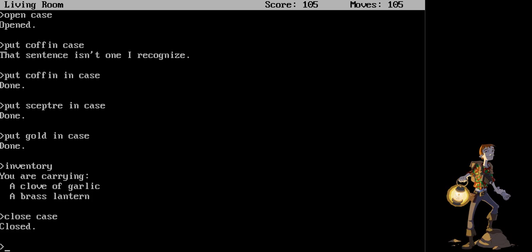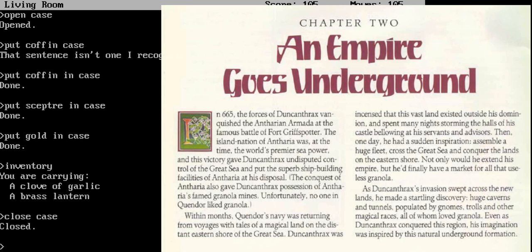And I think we should end the episode with another history lesson of chapter two, An Empire Goes Underground. In 665, the forces of Duncan Thrax vanquished the Antherian Armada at the famous Battle of Fort Griffspotter. The island nation of Antheria was, at the time, the world's premier sea power, and this victory gave Duncan Thrax undisputed control of the Great Sea and put the superb shipbuilding facilities of Antheria at his disposal. The conquest of Antheria also gave Duncan Thrax possession of Antheria's famed granola mines. Unfortunately, no one in Quendor liked granola.